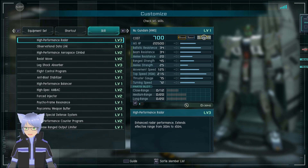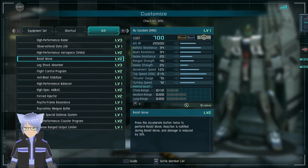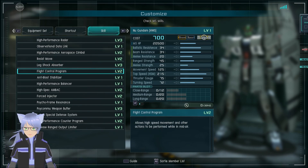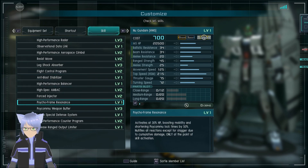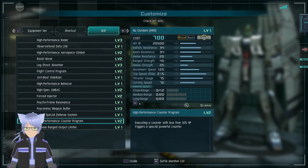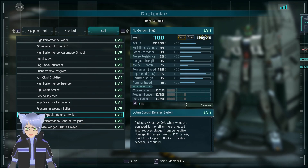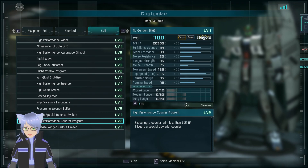Let's go to the high performance skills — mostly resist, move, dodge roll, shock absorber, flight control. Most of these are kind of the same as other supports. High Performance Counter Program — it has a special counter which I think everyone's seen in the demo video.